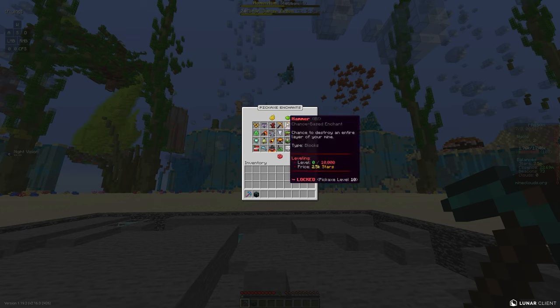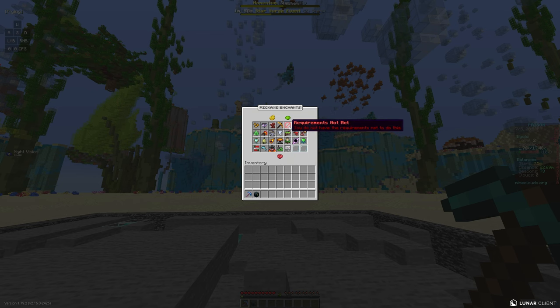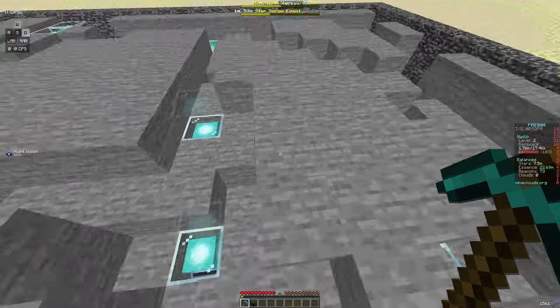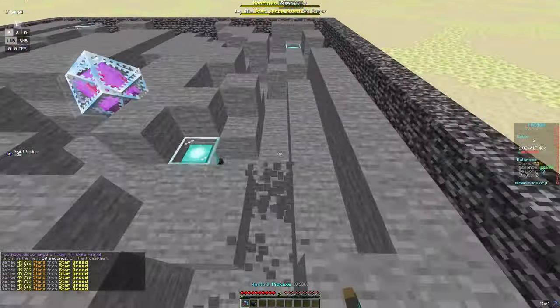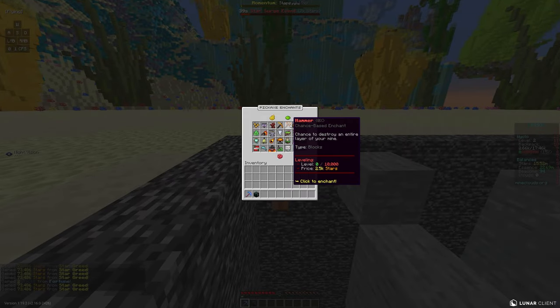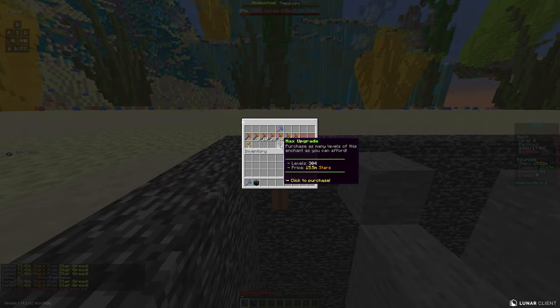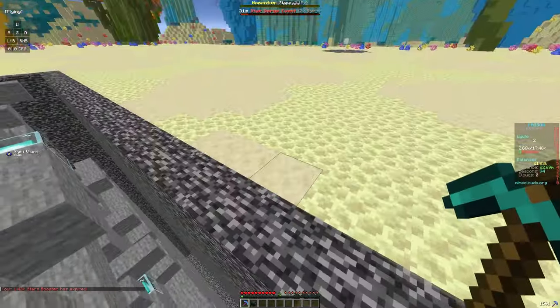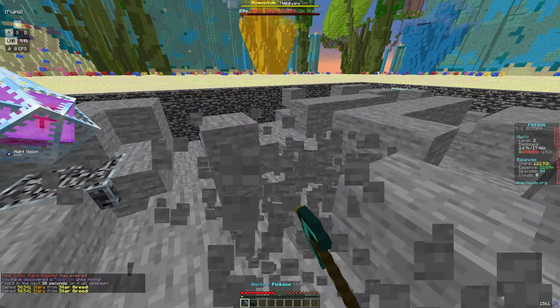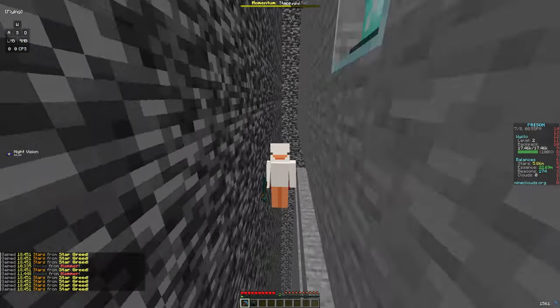We have 7 million stars. Hammer requires pickaxe level 10, so let's get there quickly — we're already level 9. Our pickaxe is level 10 now, so let's put stars into hammer. With 15 million stars we got 300 levels of hammer, which isn't terrible and will help us get more stars from mining.